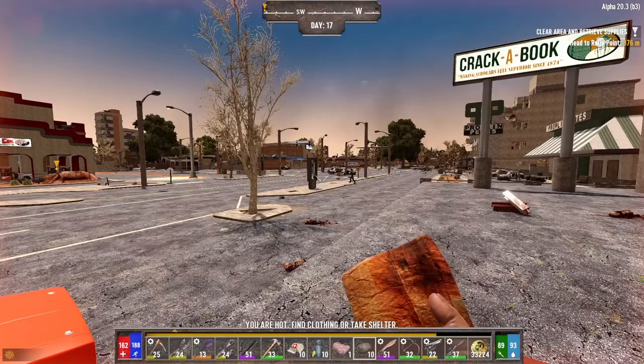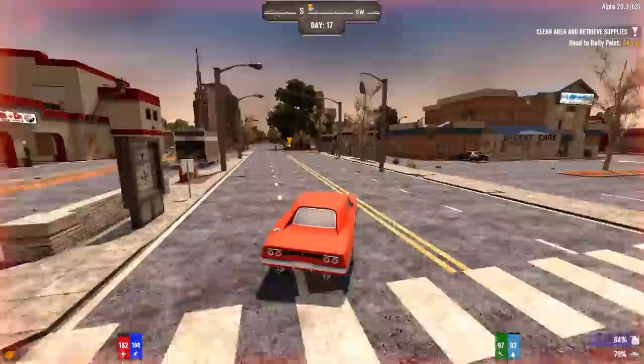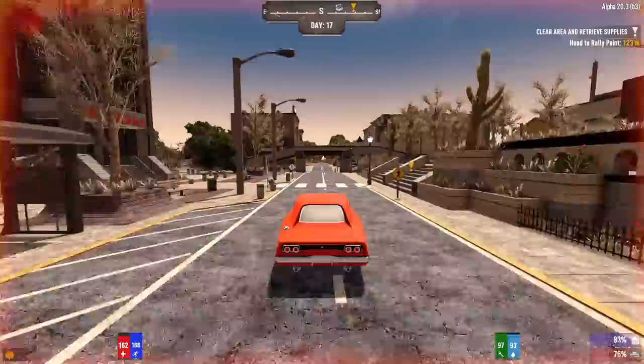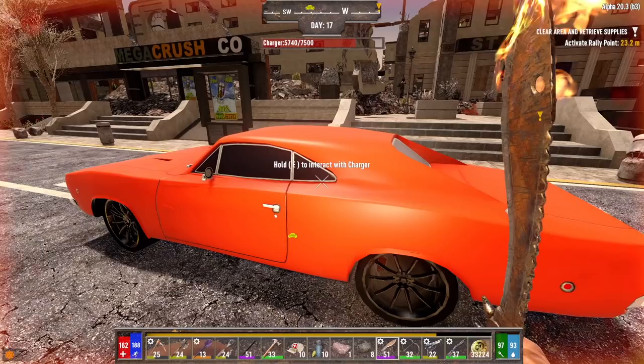We got this job for Rick. I have no idea what time it is. Keep in mind, this is a tier four job, so it could take a while. And it's a clear and retrieve supplies quest. Let's just go check it out and see. If I feel like it's getting too late, out of the way buddy. If I feel like it's going to roll over tonight and we're not close to finishing the job, we could always bail.